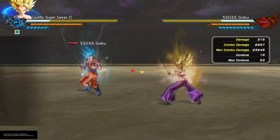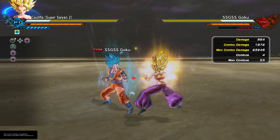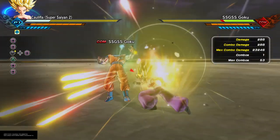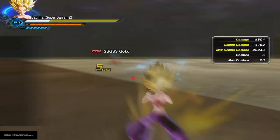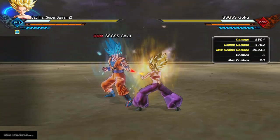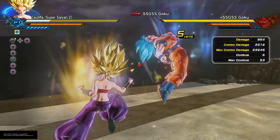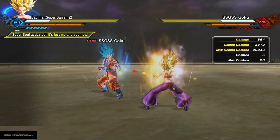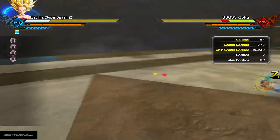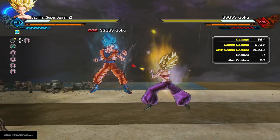And then her last couple of stamina breaks - she has this one, which is probably the main one you're going to do a lot. It's the easiest to perform and it also happens to be on her best combo. It is also our safest option. Then you've also got this one, and this one. Those are all of her stamina break setups.